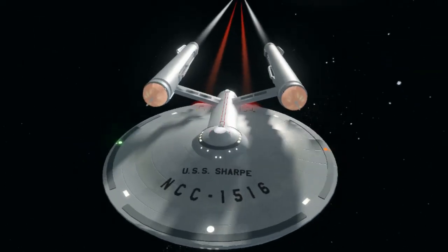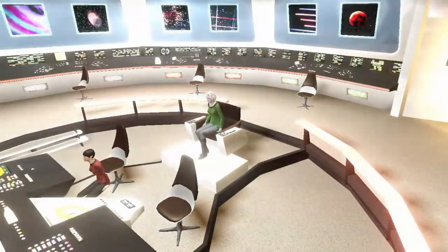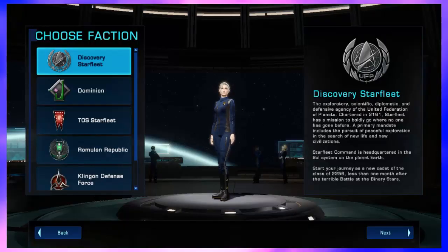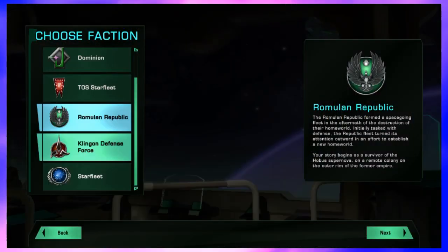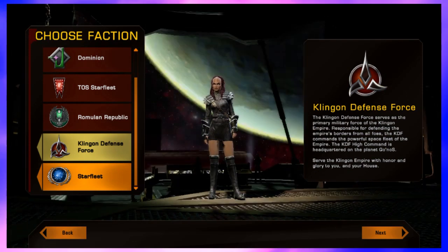Captain's Log, Stardate 302583.4. It's time to begin our look at Star Trek Online with the most logical place to start, a new character. Creating a character is probably the most fun thing to do in the game, and if they released a game that was just the character creator, I could spend hours playing it. Let's hope I don't do that here. Without further ado, let's create our character.